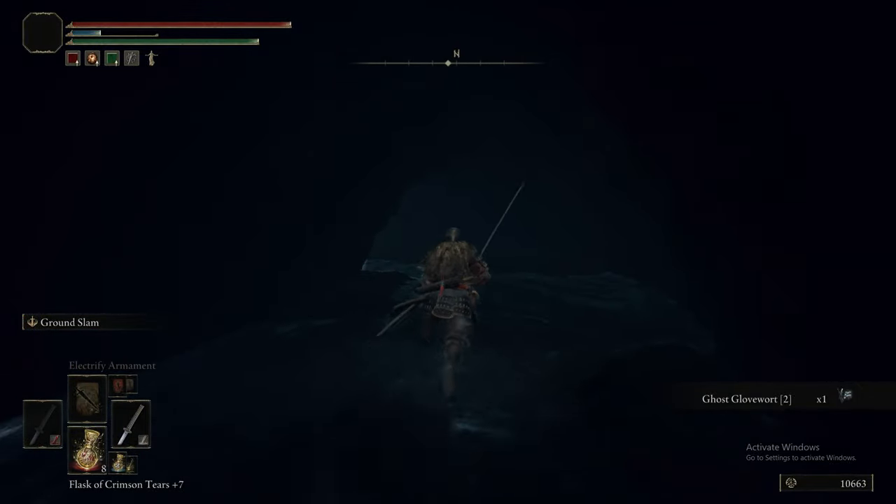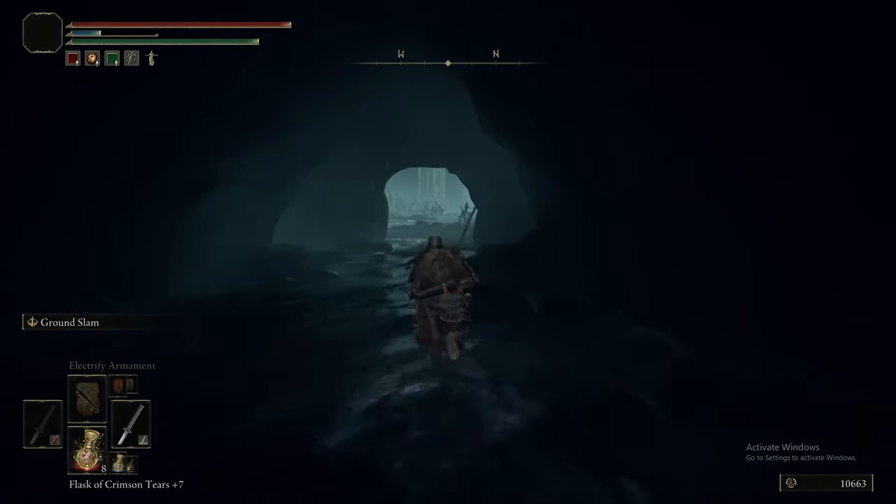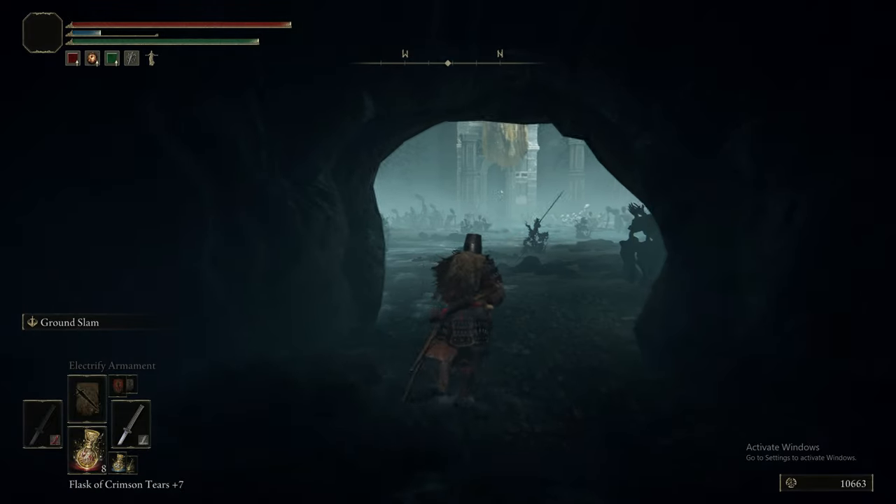There's a section later where that stacking becomes really apparent — in one of the other underground areas where if you're there and your death blight resistance isn't good, you will just die. You also saw us right on the edge of that cliff overlooking that big red swampy area — that's the Lake of Rot. That is a much later game area, but also an underground area.